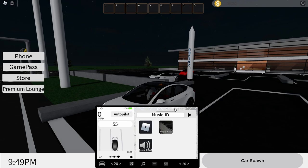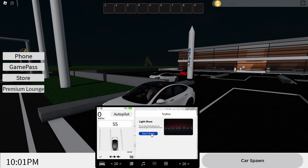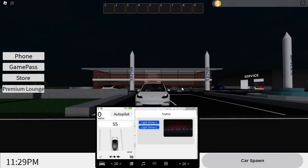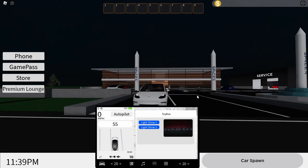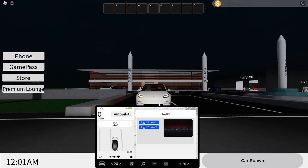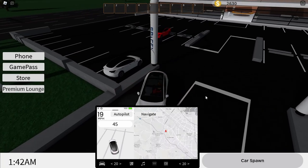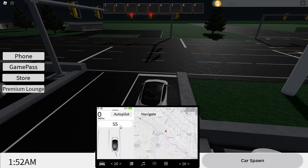Let's check out some of the features on the car. We have music — if you want to put in your own Roblox audio you can do that, which is pretty cool and interactive. Over here we have a light show feature — whoa, I'm gonna have to check that in a second. We also have the lights. Before we test autopilot, let me test the light show feature. That was a bit anticlimactic — not really a big fan of the light shows, but it's pretty cool. Anyways, let's check out Tesla autopilot — I'll set my speed to 55 again.